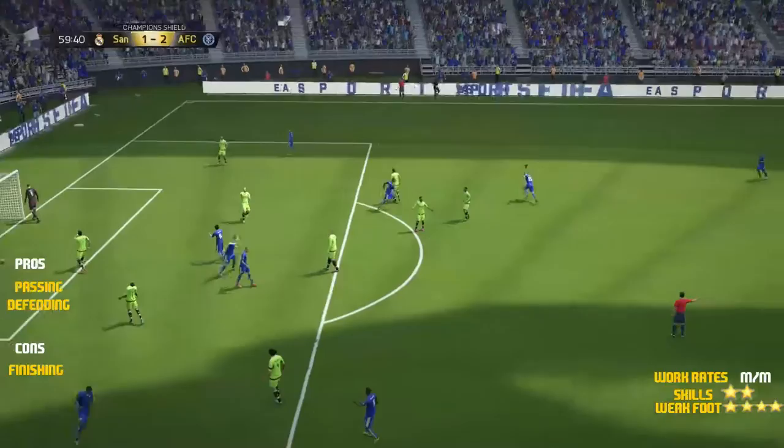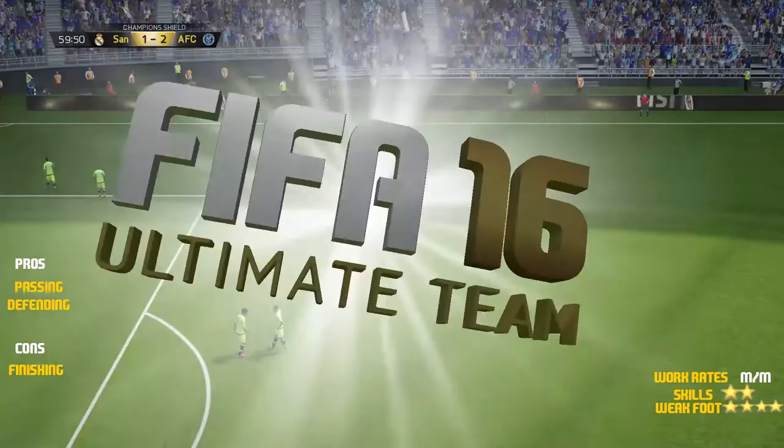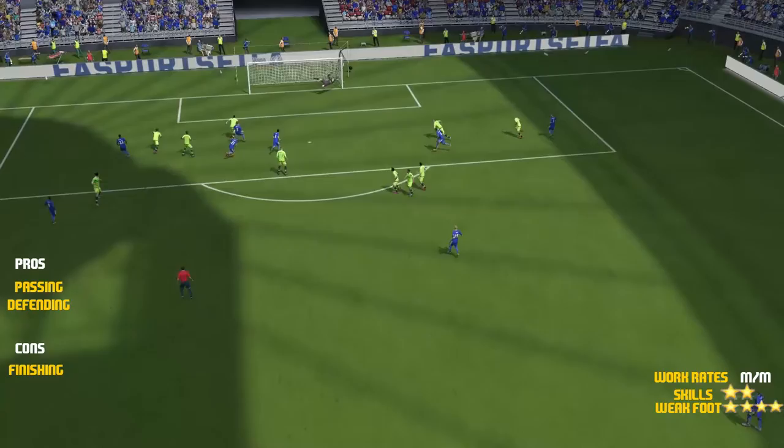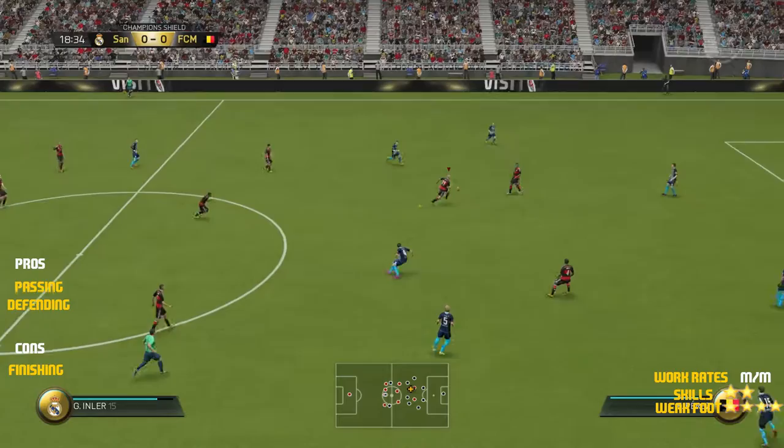How he pulled off this free kick I don't know — didn't think he could score one. I mean, he's got 73 kick accuracy and 66 curve, he probably shouldn't be doing that. But I really liked him. For the price, he's a little expensive for just a role player or average player. I paid around 25,000 coins. I hope he will drop, but he's solid — his defending is very good.